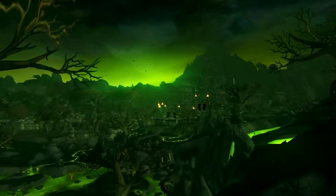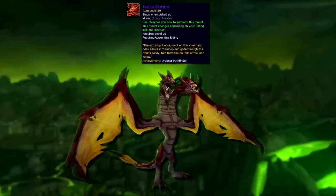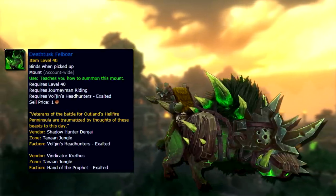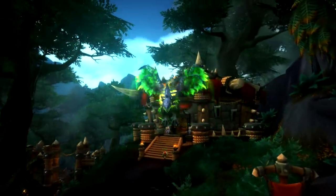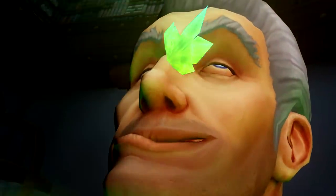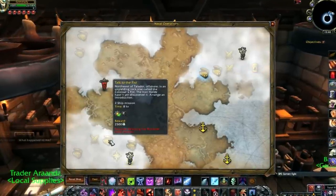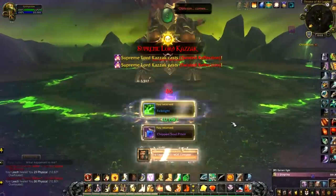Otherwise you can farm it normally by doing all the quests in Tanaan Jungle and then doing dailies. For the mounts: the meta achievement unlocks the Soaring Skyterror; Exalted with Vol'jin's Headhunters (Horde) or Hand of the Prophet (Alliance) unlocks the Deathtusk Felboar for 2,500 gold; Friendly with the Order of the Awakened unlocks the Corrupted Dreadwing, which costs 150,000 Apexis Crystals. Apexis Crystals drop like candy in Tanaan — best farmed through daily Apexis quests from your garrison, shipyard missions giving 2,000–5,000 each, or killing rares like Kaz'ak for 1,000.